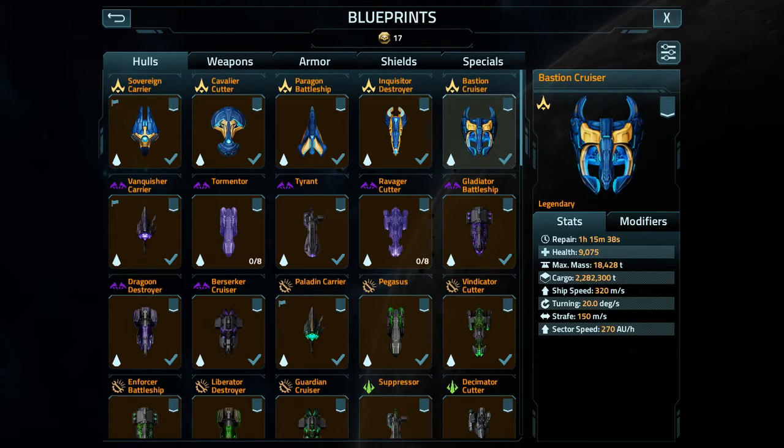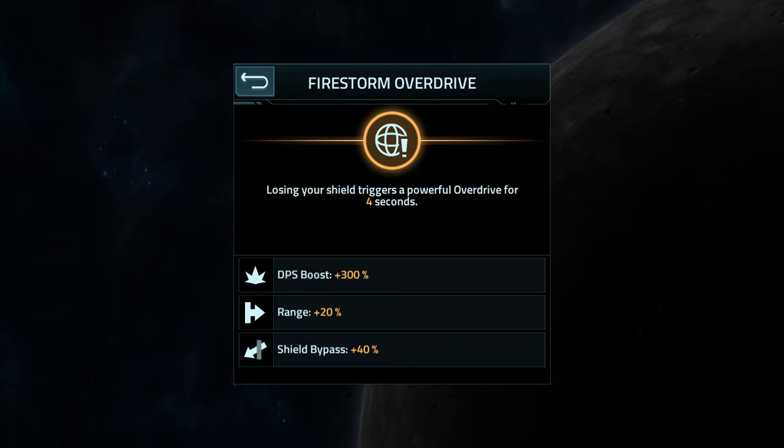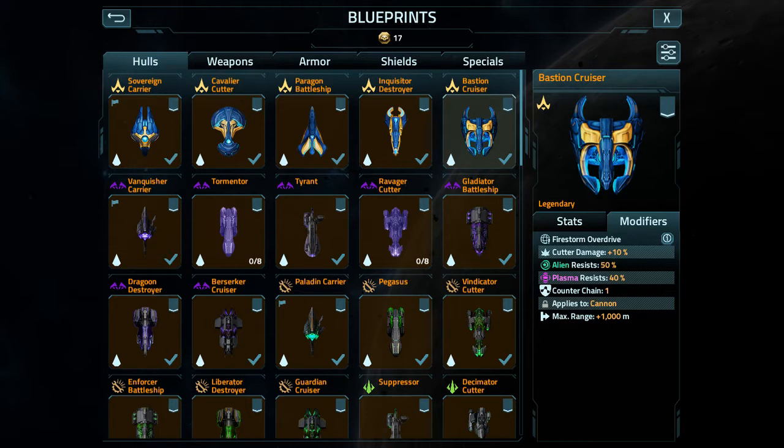Now for the modifiers tab — let me switch over. Firestorm Overdrive: DPS boost 150%, range 10% increase, shield bypass 20% increase, lasts for 4 seconds. Cutter damage 25%, alien resistance 25%, plasma resistance 20%. Counter chain is still 1 because I wanted to keep at least that on there, since these ships have a very strong negative impact on how they're used.